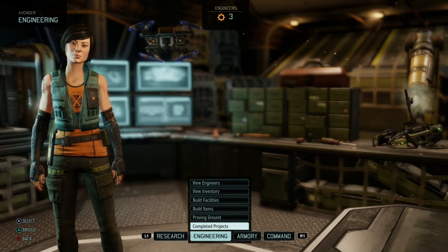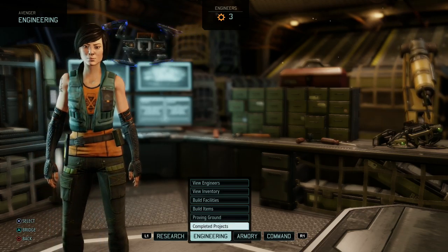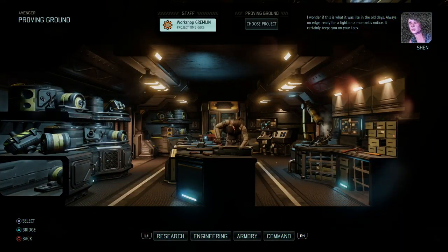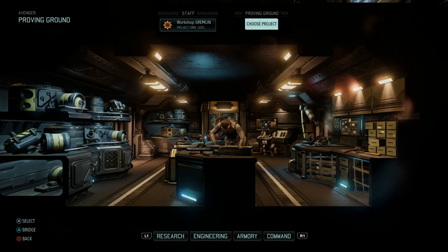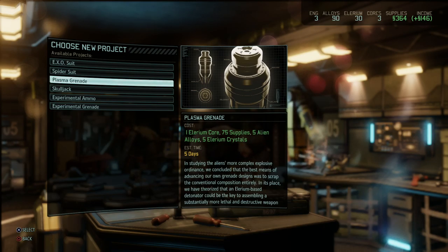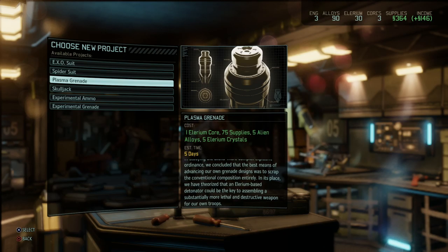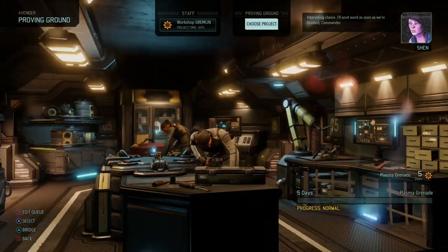Hey, what's up everybody? My name is Trophenet and welcome back to XCOM 2 in our commander playthrough. In my rush at the end of the previous episode, because I was running out of time to record, I forgot a few things. I wonder if this is what it was like in the old days — always on edge, ready for a fight on a moment's notice. It certainly keeps you on your toes. So in the Proving Ground, since we completed the mutant autopsy, we have the plasma grenade project, so let's set that up.